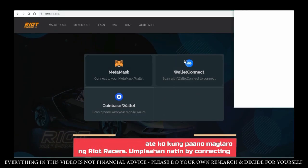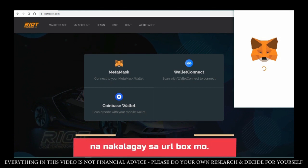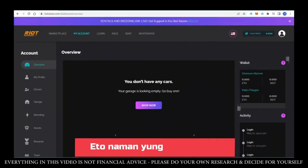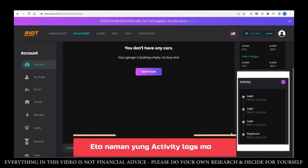Let's go ahead and try out the game. All you need to do is connect your MetaMask wallet to Riot Racers. Just make sure you're on the right website — that's RiotRacers.com. Once you're in, you can see your wallet on that part of the screen, and your activity logs are displayed there as well.